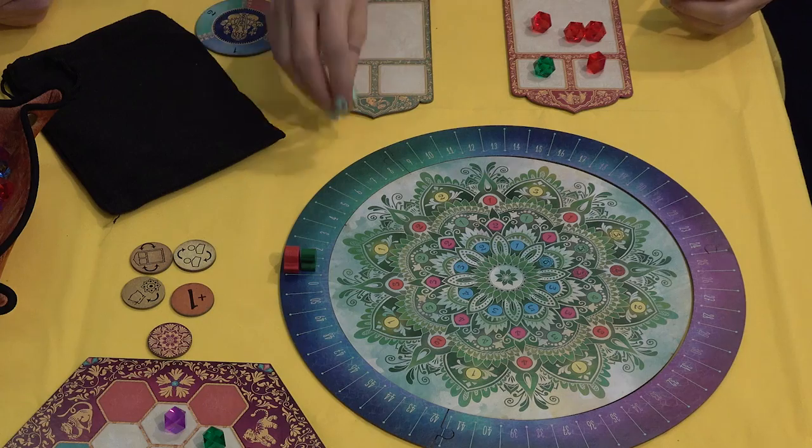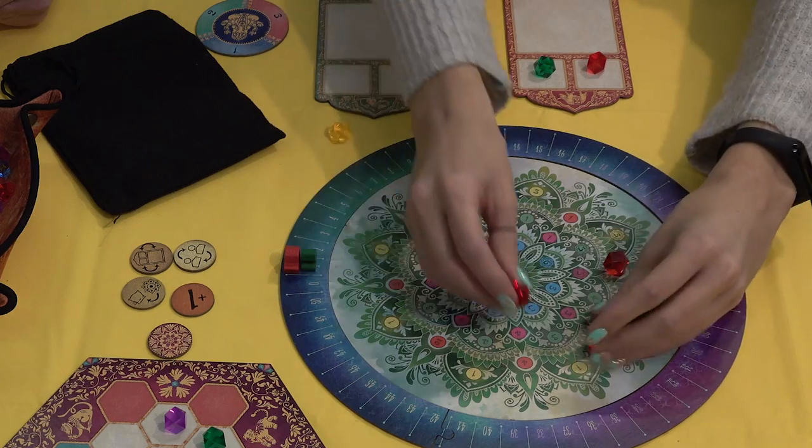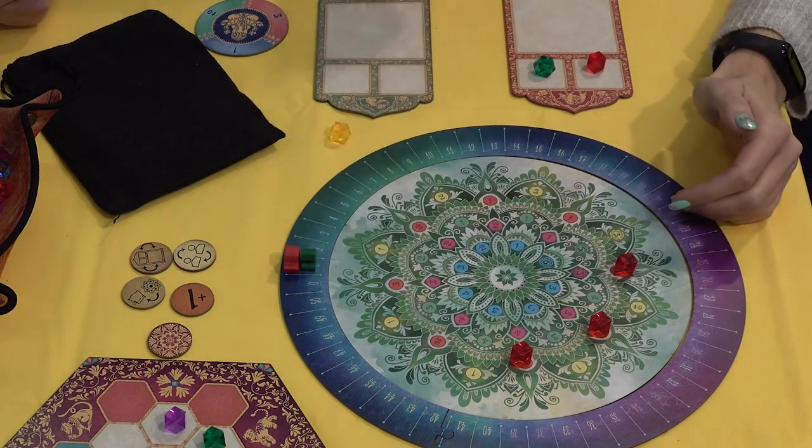Or there is a second option: I can always discard the yellow one. Then I discard the yellow one and place three cubes, and I score seven plus four, so it's eleven.